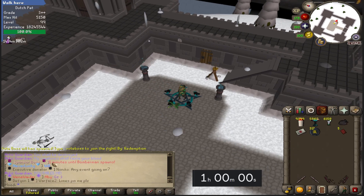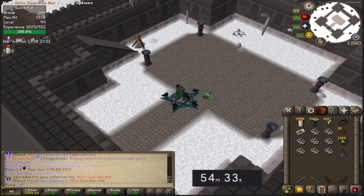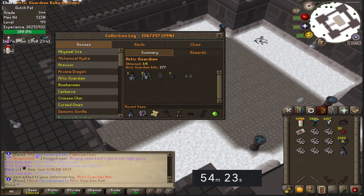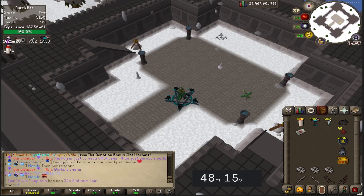We got the Arctic Guardian bones, which I might bank — I don't think you can open the bank here though. A few kills in, we did get the Arctic Guardian hat! That is a collection log slot — we're six minutes in and we have a collection log slot. Let me double check how many kills: 10 kills in. We got this!